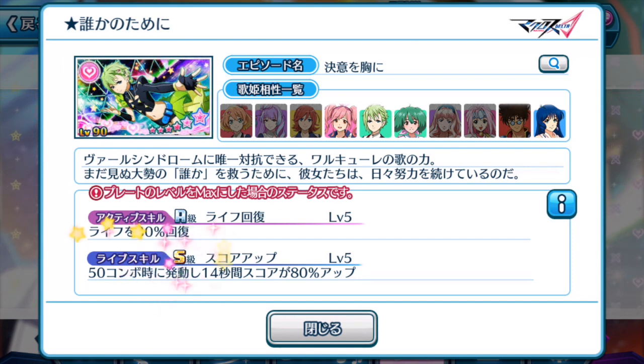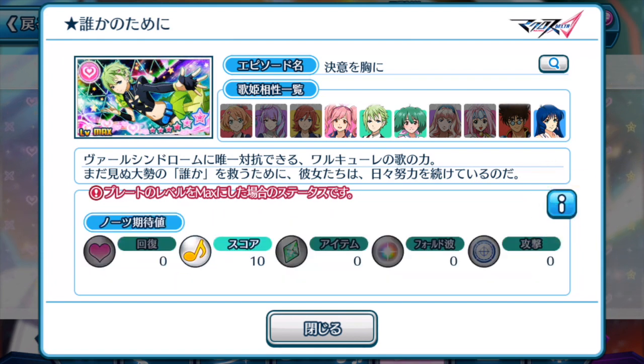Looking at life skill: at the 50 combo mark, for 14 seconds — a very long duration compared to Kaname's and Freya's — it's an 80% score boost up. So it's definitely better than Kaname's episode plate in terms of life skill. Reina does drop score notes which actually improve your high score. So guys, if you are aiming for high score challenges to hit the 3 million or 4 million mark in score, episode plates like this are very crucial.